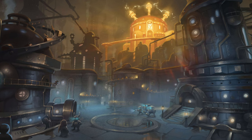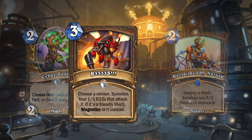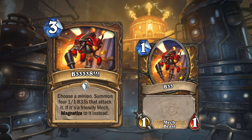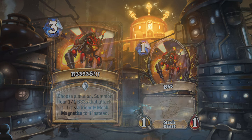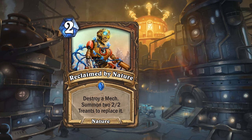Check out these Druid cards! There's the Spare Part generating mech Cyber Sage, and a couple of spells to be used alongside it. First, there's B33333s — a 3 mana spell that lets you choose a minion and then summon 4 1/1 B333s that attack it. But if you chose a friendly mech, the B333s will magnetize to it instead, giving it up to plus 4/plus 4 stats — but only if you have the board space to summon the B333s in the first place. Finally, there's Reclaim by Nature, a 2 mana nature spell that destroys a mech and summons 2 2/2 Treants for the owner. This card can deal with enemy mechs or be used alongside one of your own smaller mechs to increase your board presence, perhaps one of your B333s.